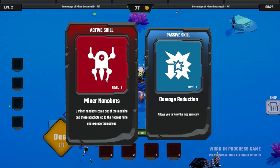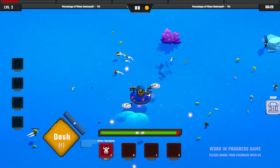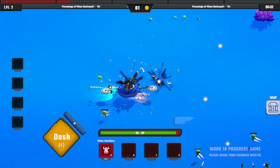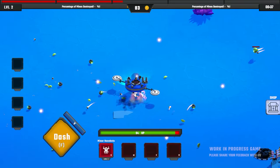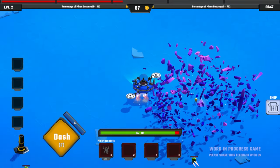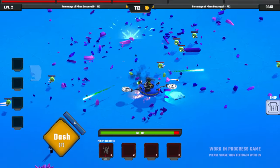We can go damage reduction or we can go minor nanobots. Let's try that one. That looks like something that's already been fixed because when I played this before, the minor nanobots didn't work — you clicked on it and then nothing happened. But now it looks like it's been fixed. Let's send them out and see what they can do. There are our little minor nanobots and they've come and they've destroyed this for us right away. That's really handy, so they're going to be very, very helpful.